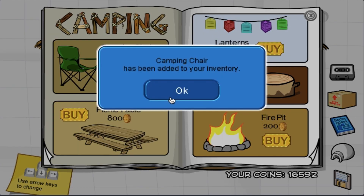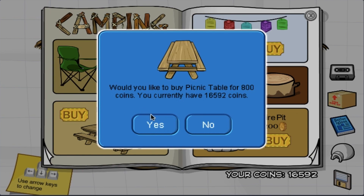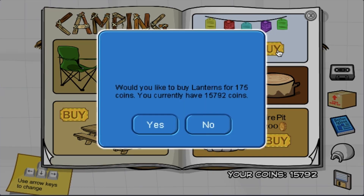I'll buy all the items on this page, which are the camping chair, the picnic table, the lanterns, the stump, and the fire pit. I'll buy five lanterns since I think they will fit my igloo.